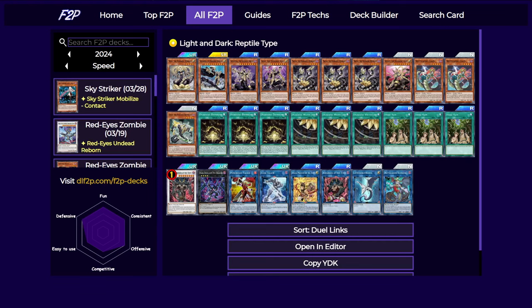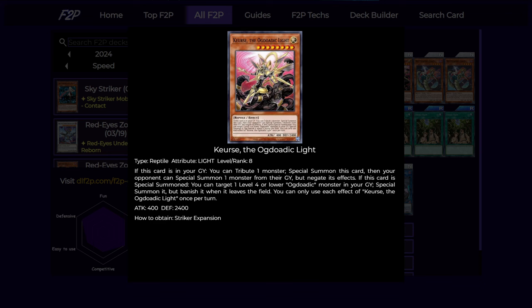Let's talk about the high-level Ogdoaddicts. We first have the main extender — Curse, I think it's called. This card can be special summoned from the graveyard by tributing one monster, and also if it is special summoned, you must let your opponent special summon one monster from their graveyard if they have anything there. But if you do this on your first turn you can still summon this card without giving your opponent any free stuff. And also when it is special summoned, you can revive a level 4 or lower Ogdoaddig from the graveyard.